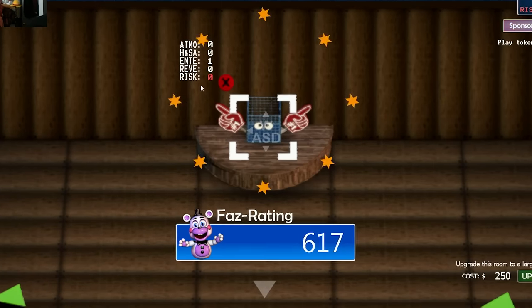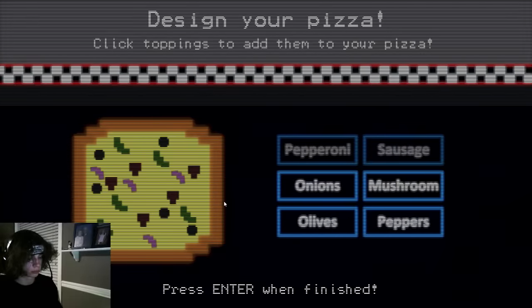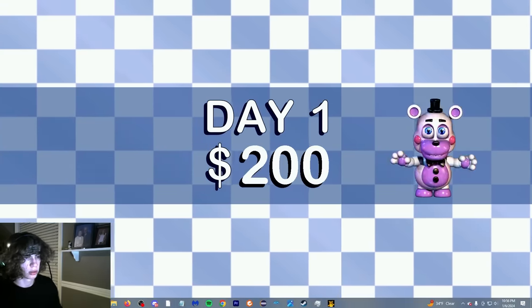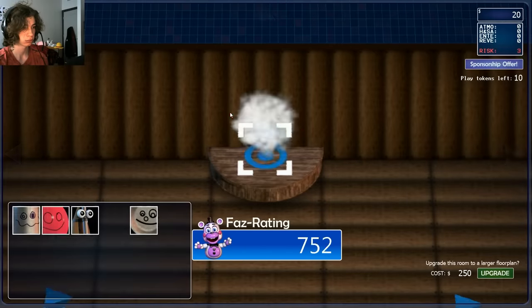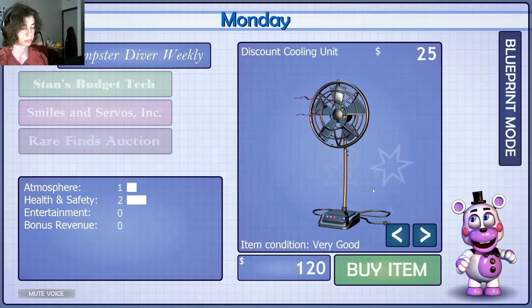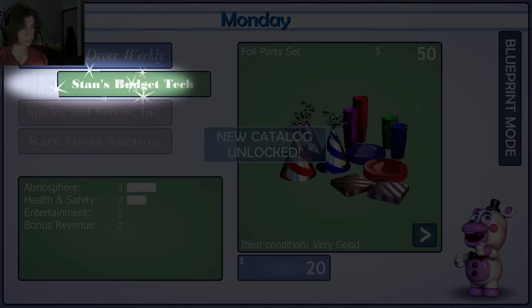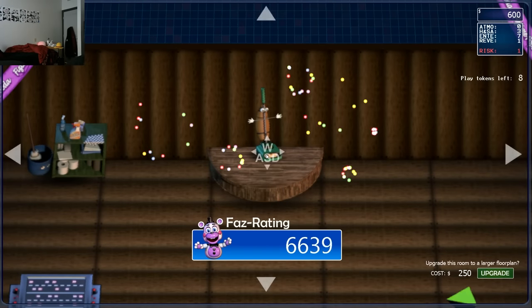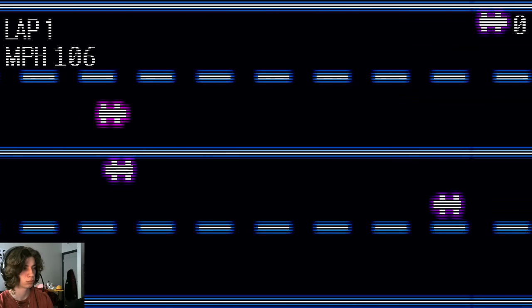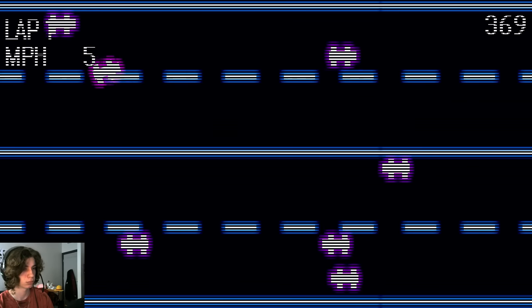We're first going to be obtaining cash through increasing our FAZ rating, then using the insane cash bonuses from the achievement system. If this is your first time playing the game, make sure to customize your pizza with the bottom four options, as it will net you an extra $100 to start out. To start, buy the small show stage and all of the trash animatronics in the game. Place each of them down individually on the show stage to work out some cash, then buy the sanitation station. This will decrease our risk for the remainder of the playthrough, but also put our total money spent above $100, the required amount to unlock the budget tech catalog. Then accept the first sponsorship. This should give you enough cash to buy Midnight Motorist. Every day, you will be given 10 play tokens to spend at various arcade games. Each of these games will give you a score that is added to your FAZ rating upon completion.